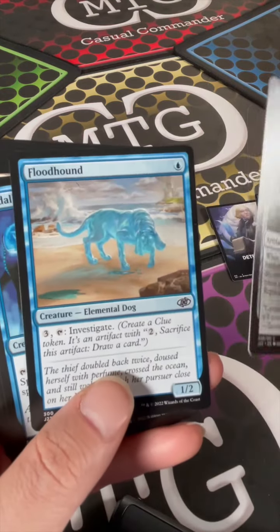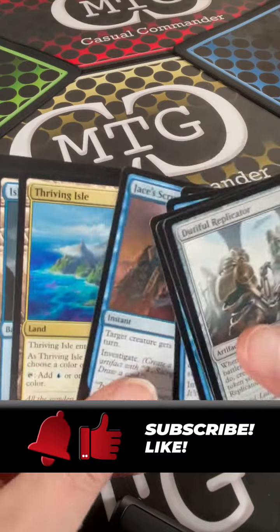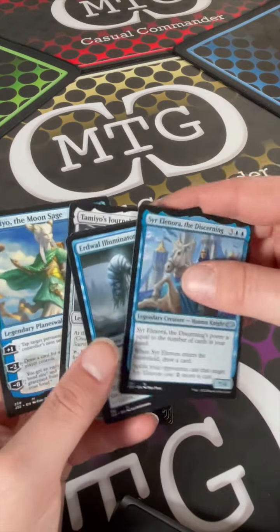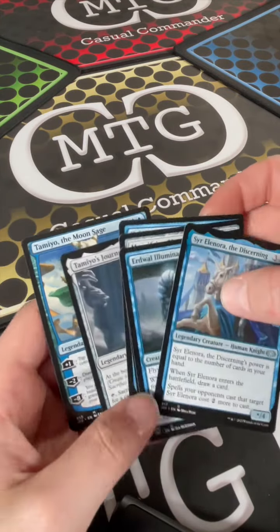Then we get into our commons and a bunch of land. That was our first pack — again featuring Tamio the Moon Sage and Tamio's Journal.